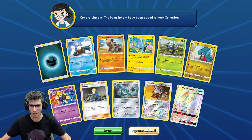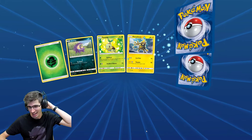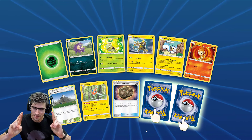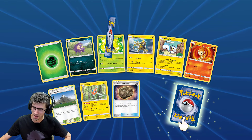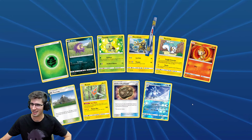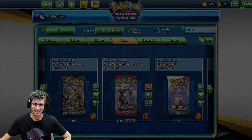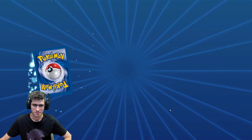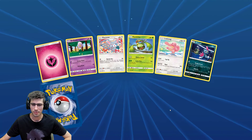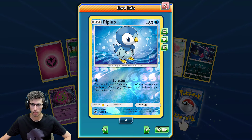Alrighty, can we go back to back? Fingers crossed. Prism — nah, Alolan Sandslash Reverse Holo Rare. We couldn't do it, that's alright though. How many of those do we have? Four. I swear that's the first one I got today — nice.